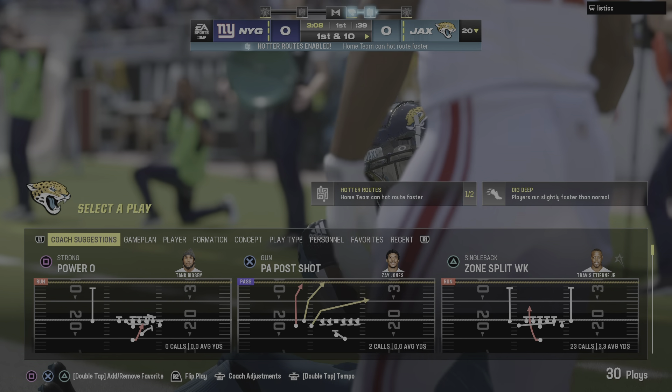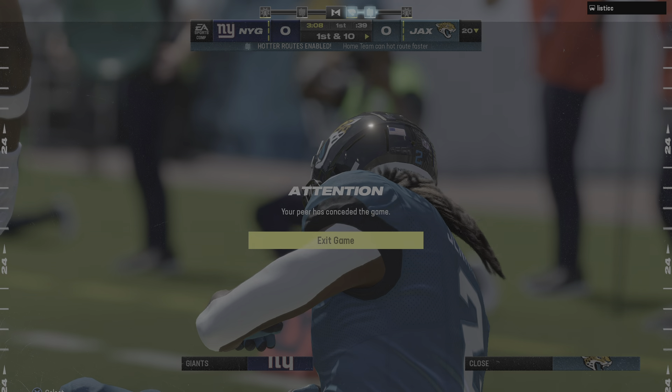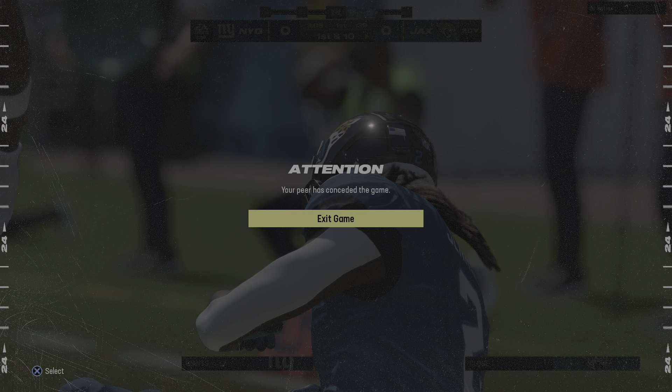Again he'll drop to throw, and this is gonna be intercepted. Rayshon Jenkins picks it off.